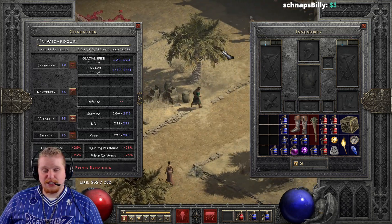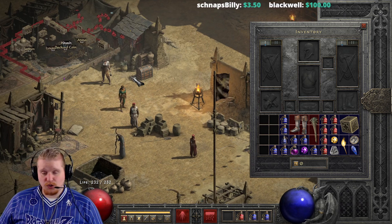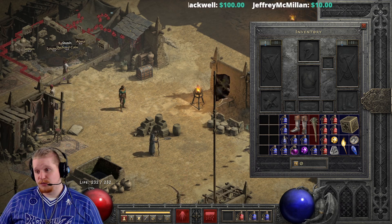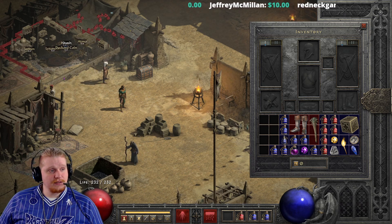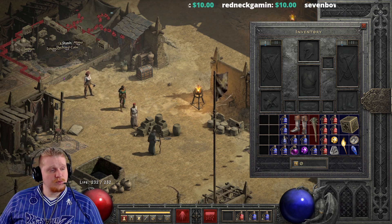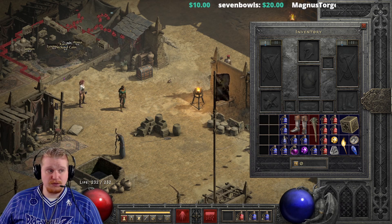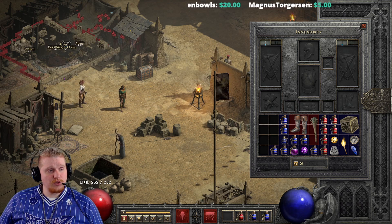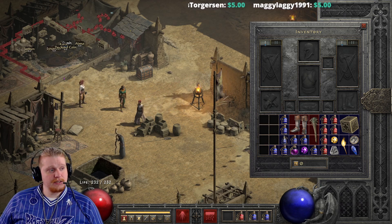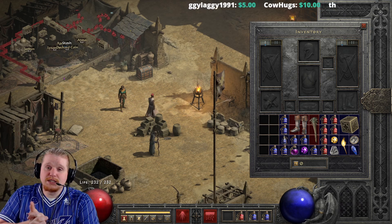Blizzard also has some items that can cast it via chance-to-cast or charges. Nord's Tenderizer has level 16 blizzard charges — 12 of them. Zacharum's Hand has a 5% chance to cast level 6 blizzard, which can be nice for extra chilling effects. The Storm Chaser scutum has a 4% chance to cast level 6. The Snow Clash battle belt has a 5% chance to cast level 7 to 19 blizzard — a big variable — and is actually a primary belt for blizzard sorceresses, featuring plus two to blizzard, glacial spike proc, cold absorption, and other useful bonuses.